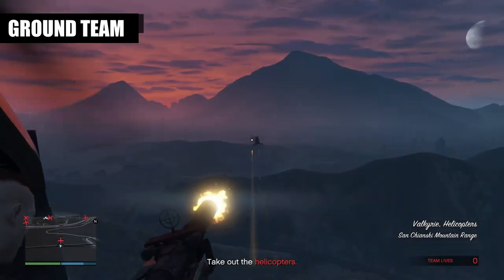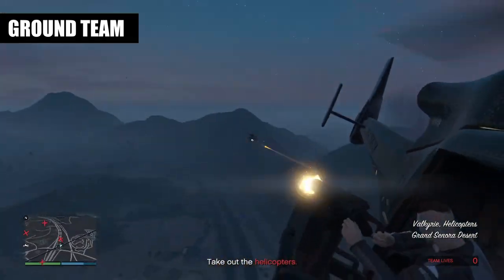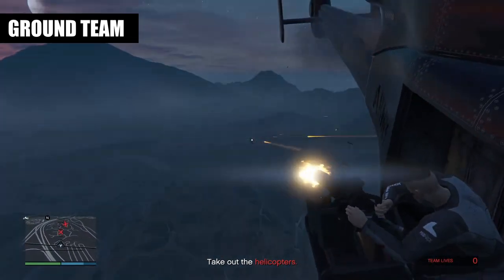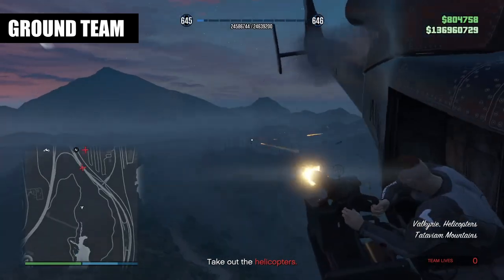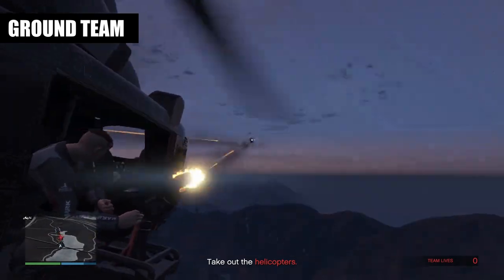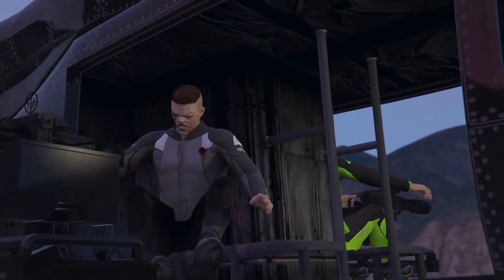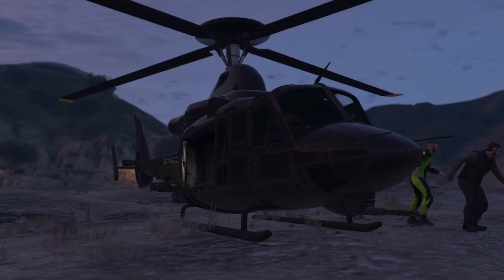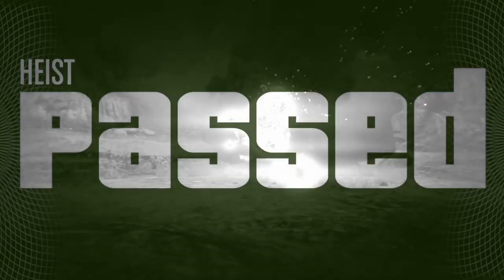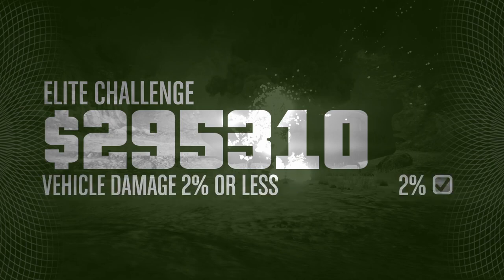The ground team will now do most of the shooting. Aiming for the pilot will mean quicker kills on the buzzards. Once all the buzzards are down and the Valkyrie lands, the mission is complete. The Humane Labs Raid Elite Challenge completed in 9 minutes 37 seconds with 2% damage.